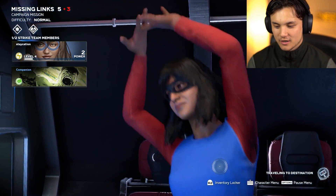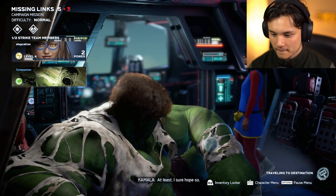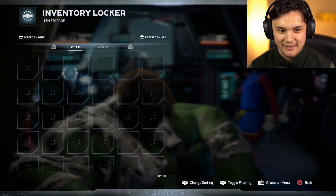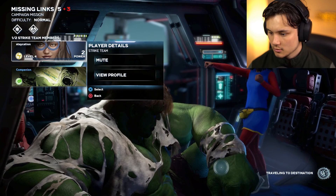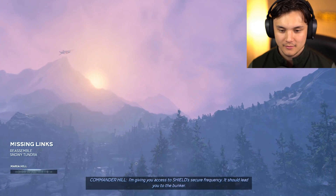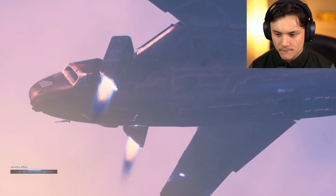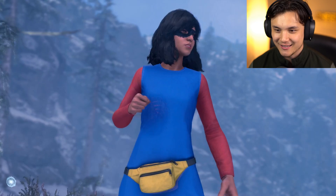Hulk, we've got to find that neural uplink. Maybe Mr. Stark can find us some more footage of what happened to Cap. We have an inventory locker and character menu. We don't have any artifacts right now - that's okay. Oh, it's traveling to the destination. So they incorporated the ship into travel time, and in between you can customize your characters and choose your companions. I'm giving you access to a shield secure frequency - it should lead you to the bunker. Something down there is blocking the tracker. See if you can find out what. Here we go, into the tundra.